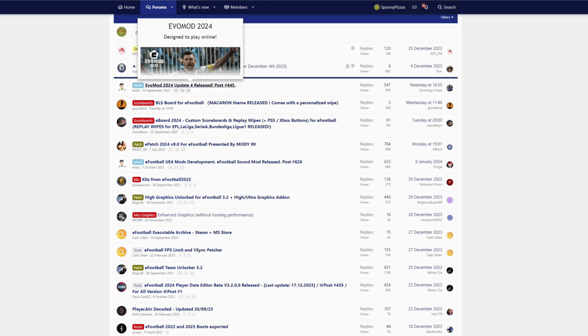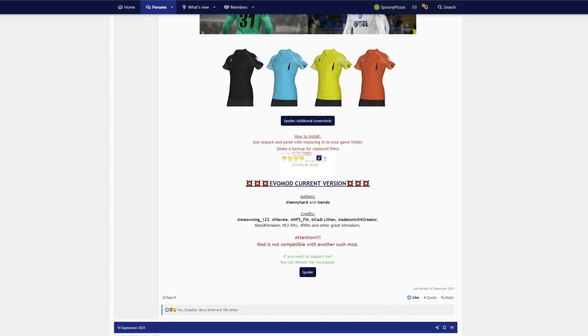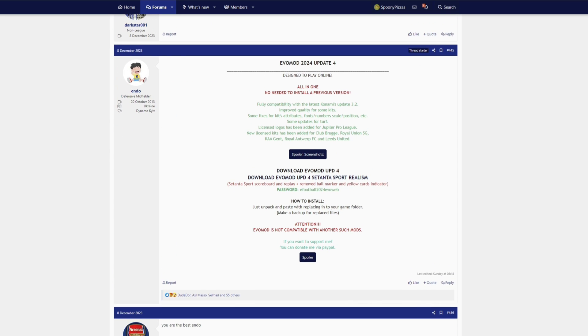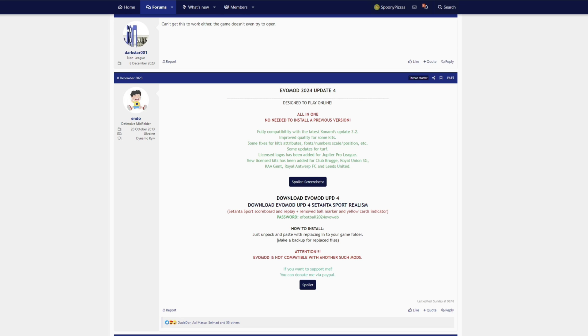So we've got Endo, Bogo36, and then Manbane who has the scoreboard. The first thing I'll do is show you how to download the Evo Mod. Click on that link and literally scroll down until you see 'Evo Mod current version', click on that, and you're going to want to download the mod. The realism one removes the ball marker and yellow card indicator — with the live broadcast camera that makes it very difficult to play, so I'd probably recommend the standard one. Download Evo Mod UPD4, wait for that to finish, and make a note of the password.